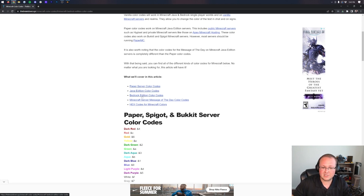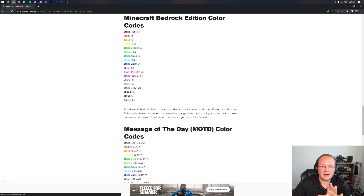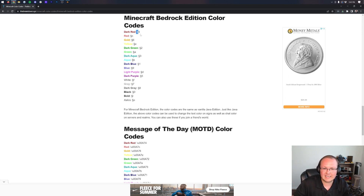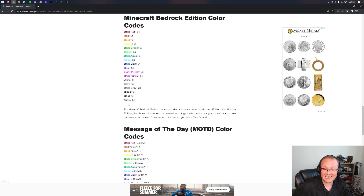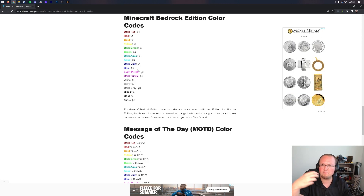But for this video, we want Bedrock Edition. So we're just going to click here — it's going to move us down to the bottom. You can also scroll down to this section. Here are the Minecraft Bedrock Edition color codes. With these color codes, the thing you need to copy is this squiggly symbol — the § character. The rest of these can be easily typed. You can also see at the bottom there's formatting: bold and italics, which can be used in conjunction with a color code to make something like bold blue text.